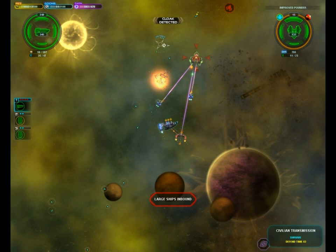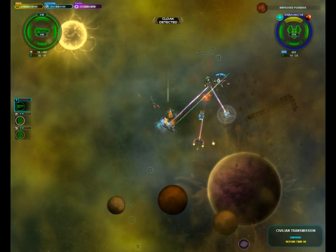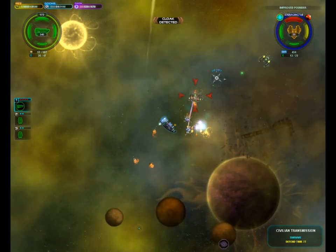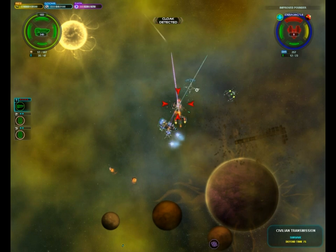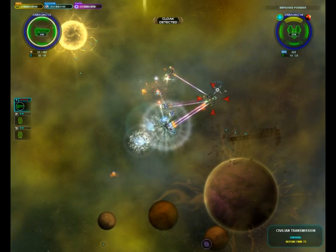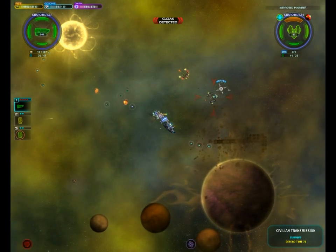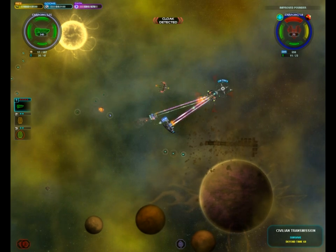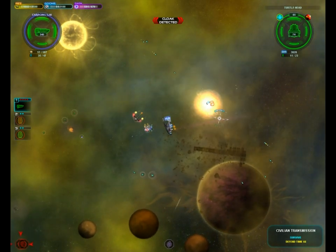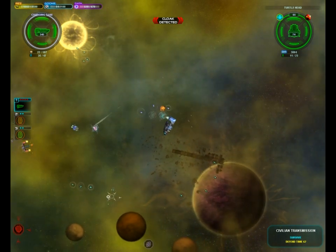Large ships inbound — uh-oh. Might see a new ship in just a minute here. Another pounder. I didn't know pounders had mass bombs. Am I that ignorant? There's no way I could have missed that. Yeah, that one does have a mass bomb slot, sure enough. Alright, that's okay, I can deal with that. No big threat.